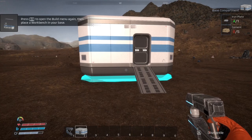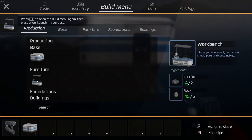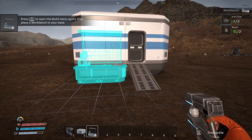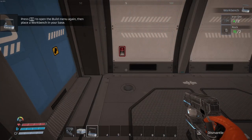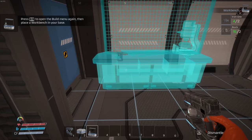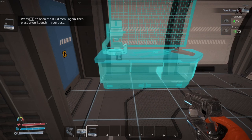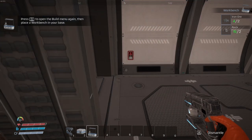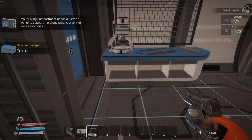Open the build menu and make a workbench. We've got to put that inside — it's got a door on it. Rotate, rotate, rotate... is that backwards? There we go. I can't move it over. There we go.